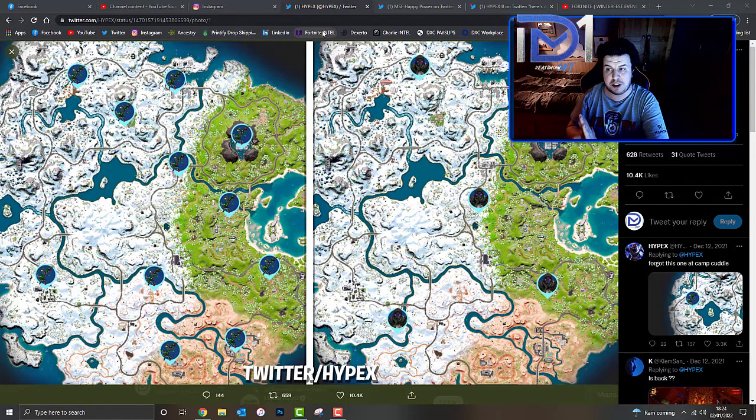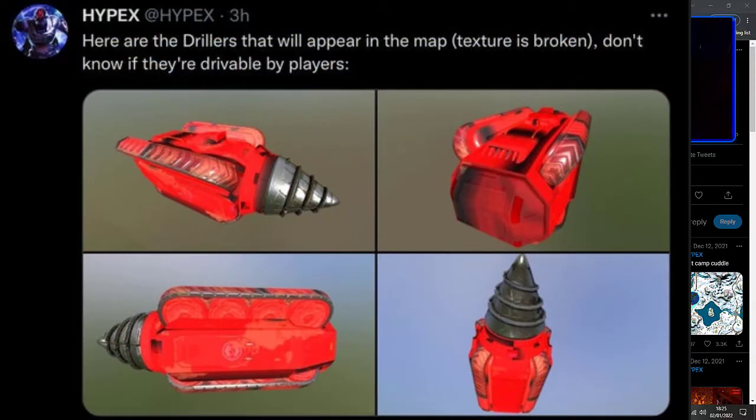Here are all the exact upcoming locations of the IO outposts or guard locations within the Fortnite map. There are currently five that we know of, dotted throughout the map. One of which is just east of Logjam Lumberyard, at the mountain just to the north of Shifty Shafts. They're not currently in-game, but the ice is going to start melting soon.